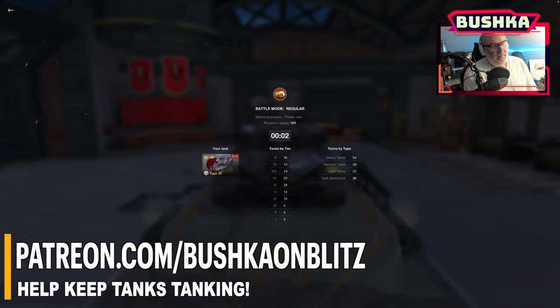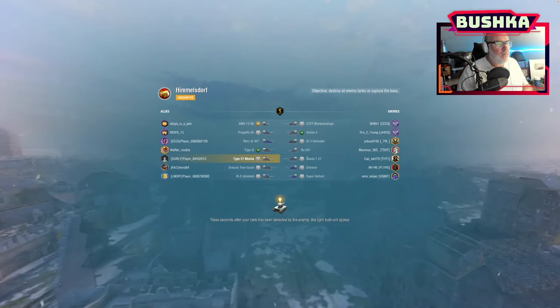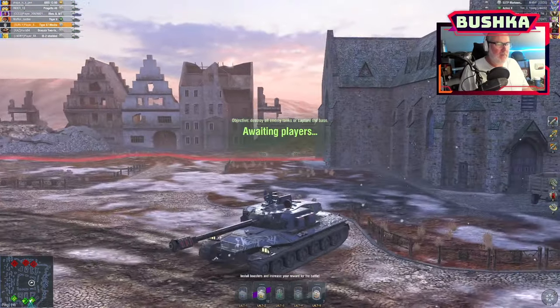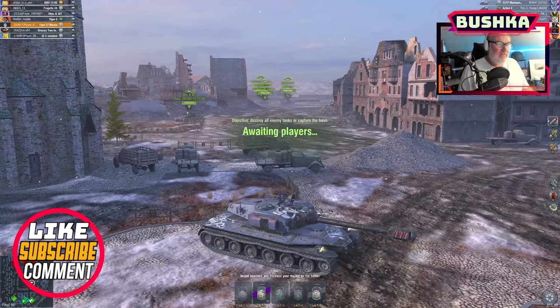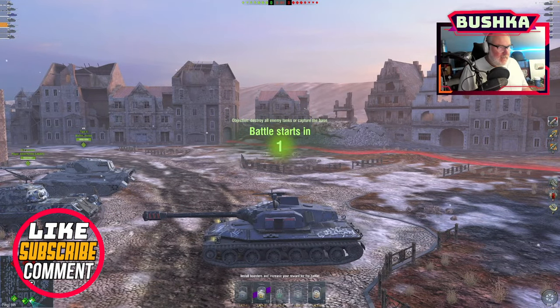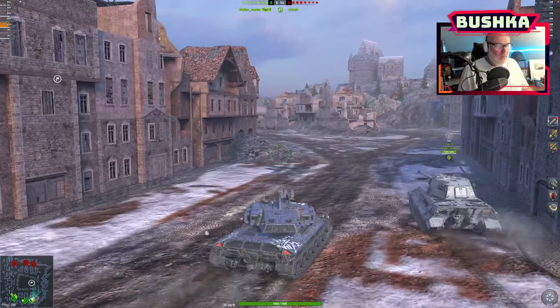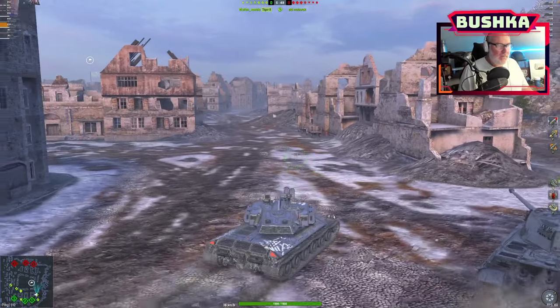We'll have one more game in it and then call it a night. We'll do some more videos on great credit earners. This is for me just such a strong credit earner — the gun, the turret, the gun depression, big hit point pool, running the extra hit point buff, and just solid all round. You end up with a tank that can compete with some of the better premium and tech tree tanks, like that Tiger II there. It's not OP — it's not really about being OP at this tier with certain heavy tanks. It's more about being able to do the job: hold the line, push through. And that's what the Type 57 can do.